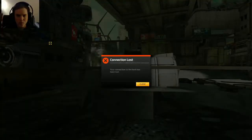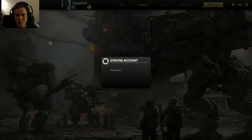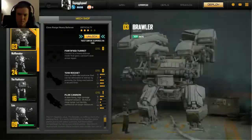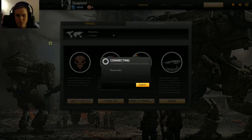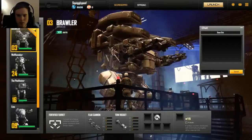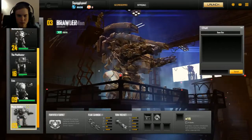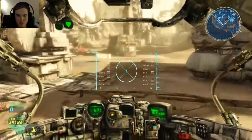I think this is winter themed. My connection to the host has been lost — this is beta so there are some bugs still. Hopefully I can get back into another game pretty fast. This is more open space, so maybe I can get a lock on easier with Hellfire. Manly McMahon, here we go. Oh it just started — there's 7 people in here right now.